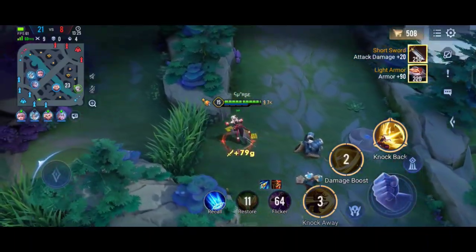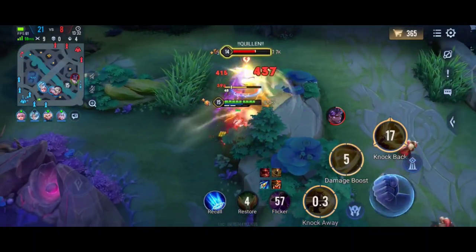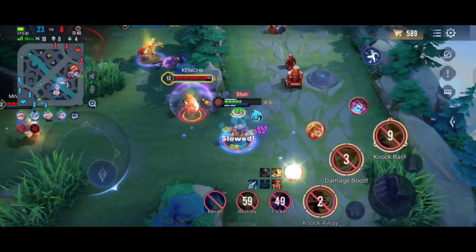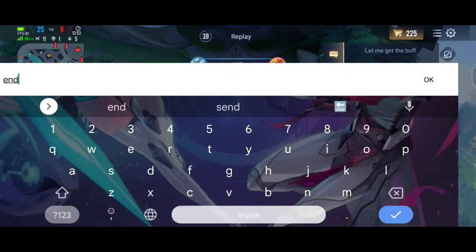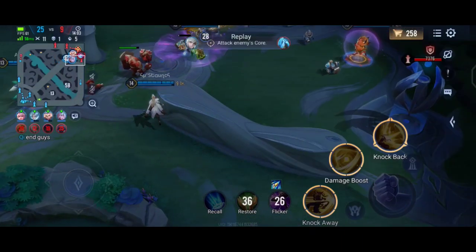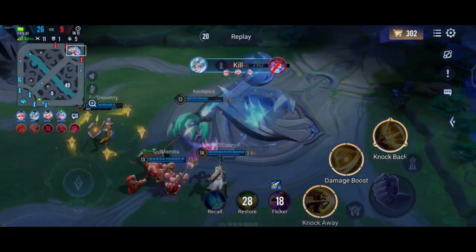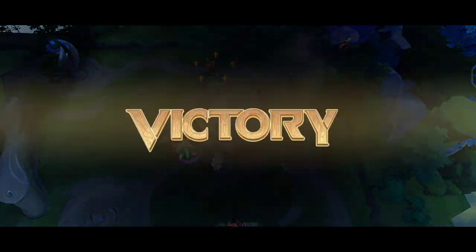Yanis late game is going to be brutal. I took a fight knowing I would likely die, but got two kills before dying. I'm urging my team to end the match as soon as possible because Yanis's damage is escalating fast, and with Zip also on their team, it will be very annoying to deal with if the game drags on.